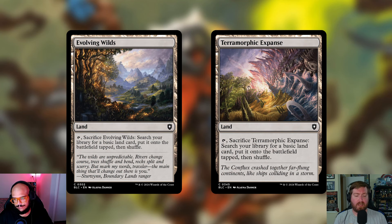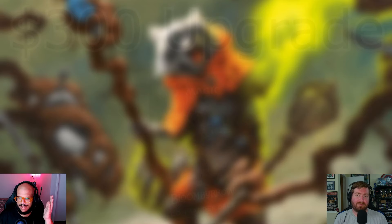Two lands went in, two lands go out. It's a bigger budget now so we don't need Evolving Wilds and Terramorphic Expanse — they're basically the same card. You tap and sacrifice them to search your library for a basic land and put it onto the battlefield tapped, then shuffle. In a real Gruul deck, if you're not hitting your colors you've got other issues. I'd rather just draw a different land than draw one of these slow ones. Plus they come in tapped — not us, not me.